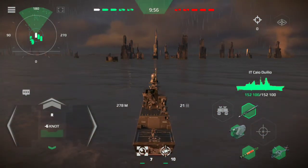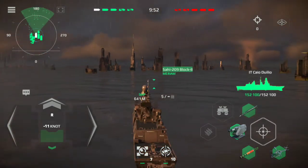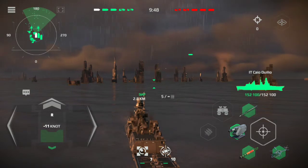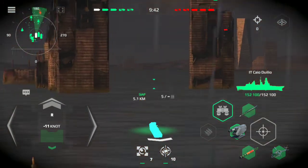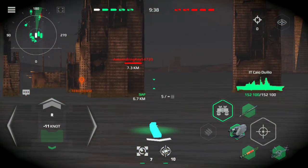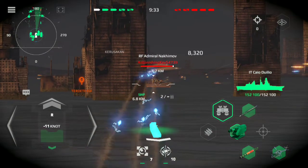Stern, 1-5 knots. General quarters, all hands man your battle stations. Attack the enemy aircraft before they reach their launching points. Track and destroy the target, bearing 3-2-5.